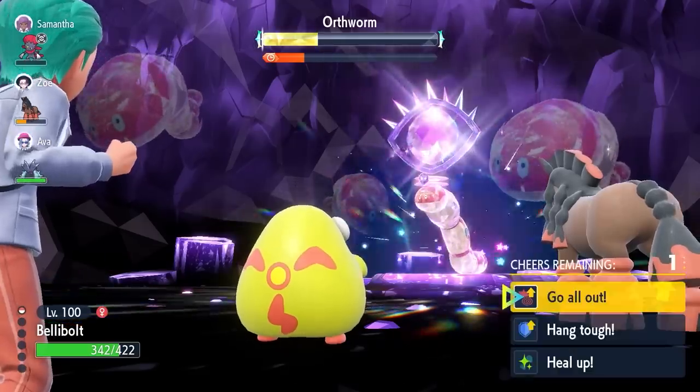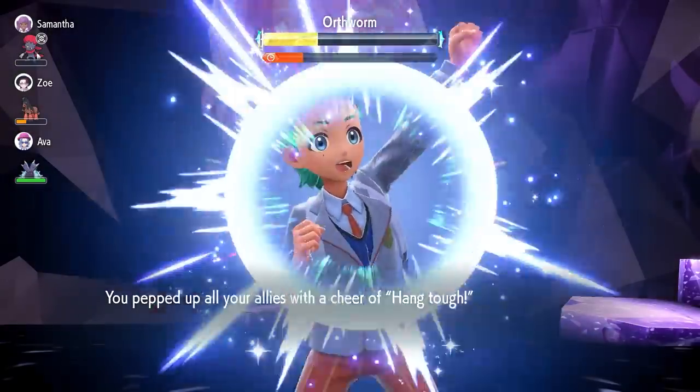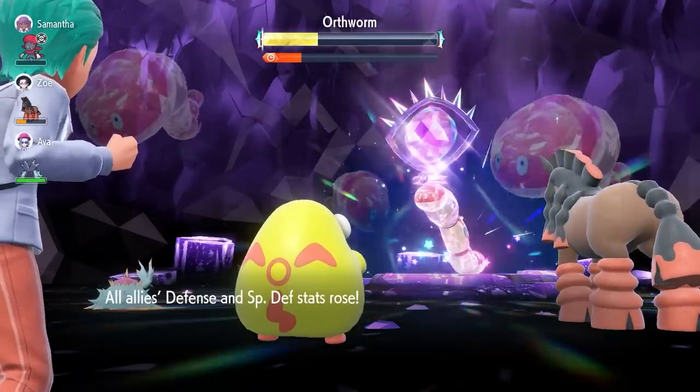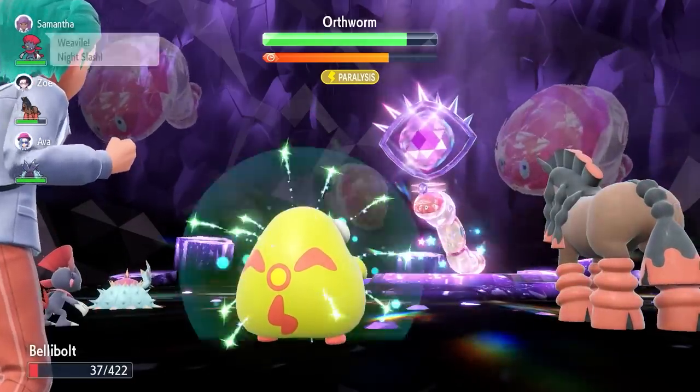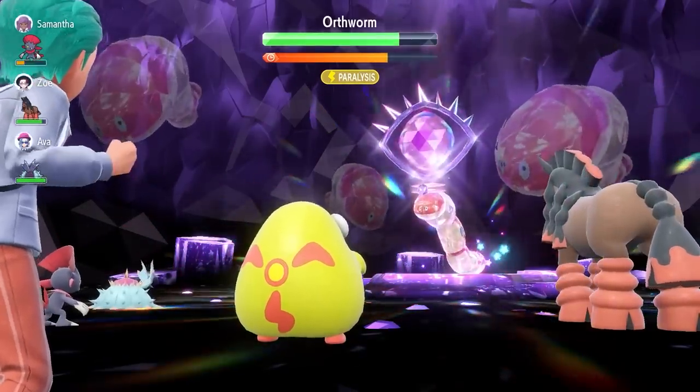Cheer effects normally wear off after roughly three to four turns if all players are attacking, though this can vary. Once the effects subside, additional cheers can be used again. The Heal Up function can restore 25%, 50%, or 75% HP — it appears random. These cheer stat boosts are not removed when the Tera raid boss nullifies your stats or when your Pokémon faints, so the boosts persist until they naturally wear out, making them very worthwhile to use.